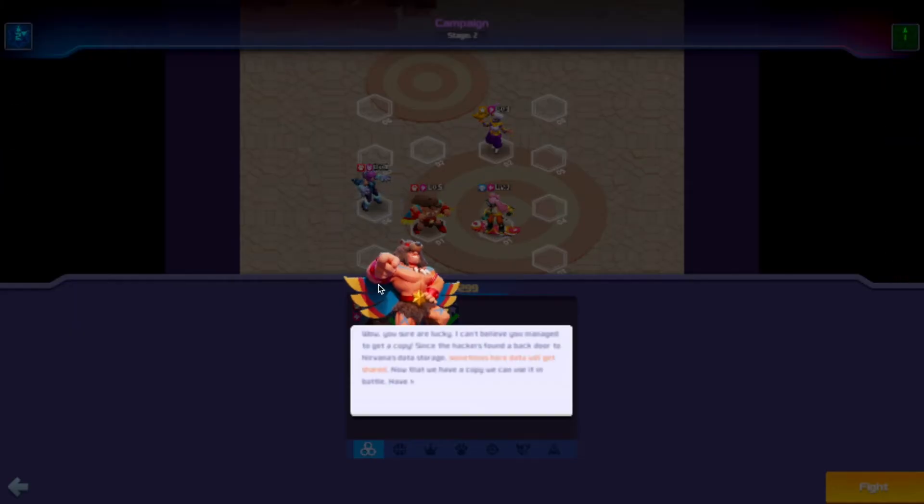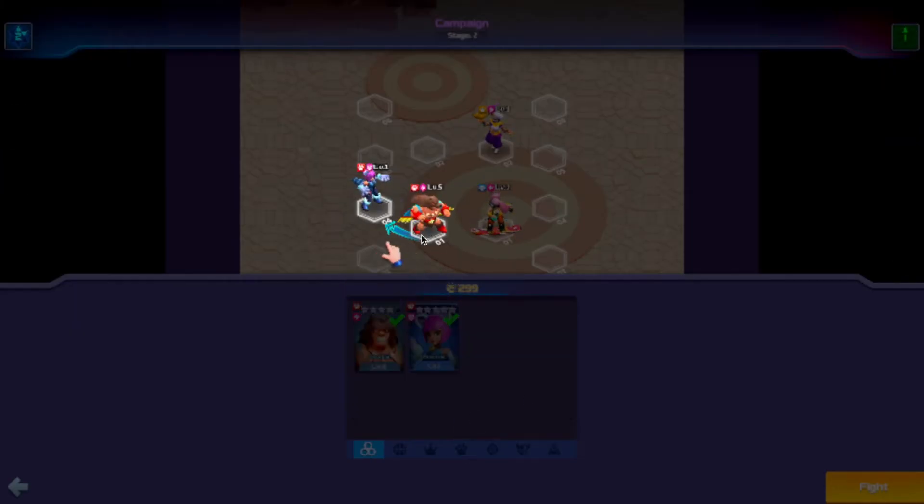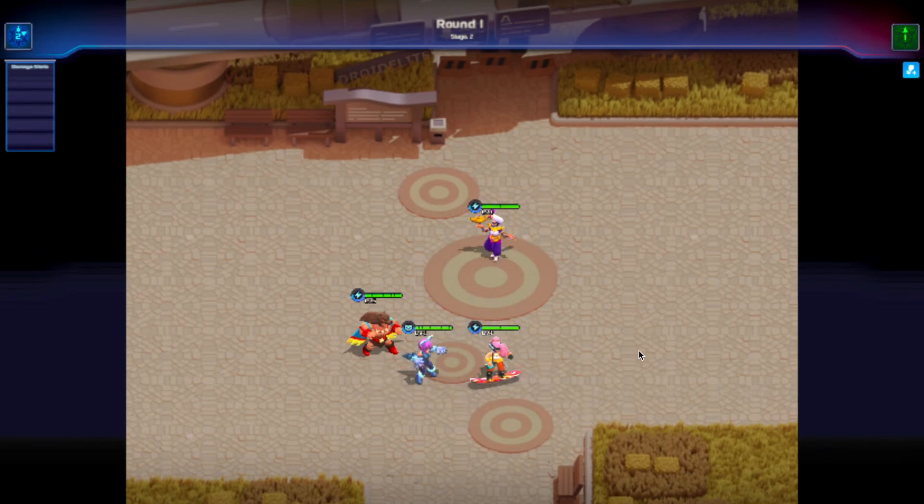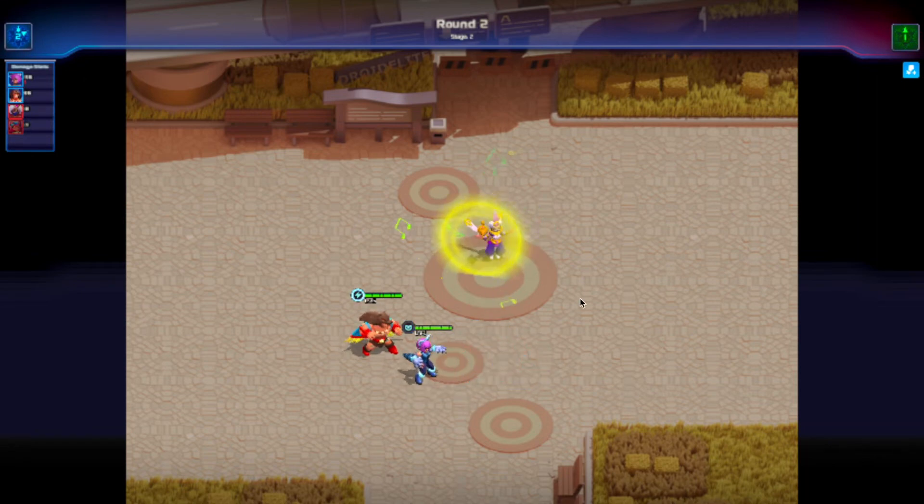We've been able to add another character and we can switch their position by dragging and selecting. There's a snowboarder — some interesting art. I would like to see the graphics get better, but this could just be because it's in the early stages.